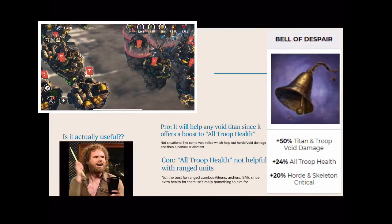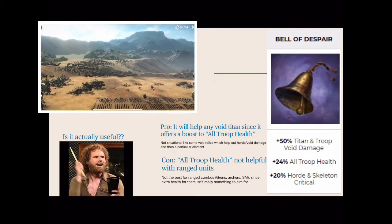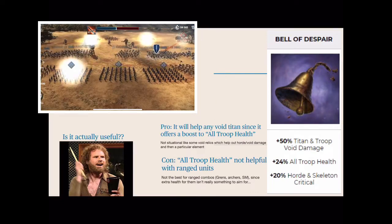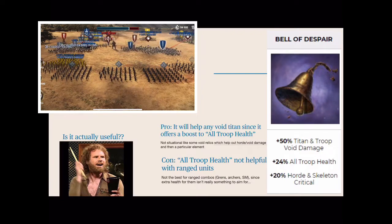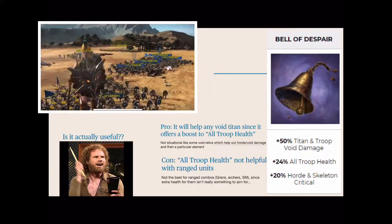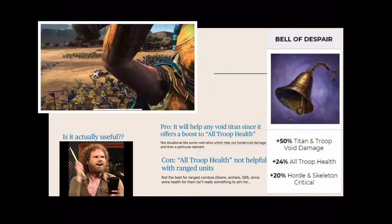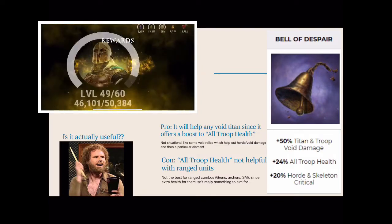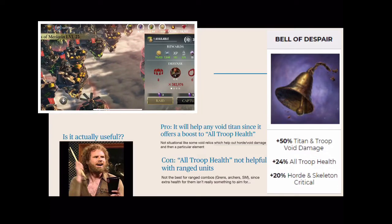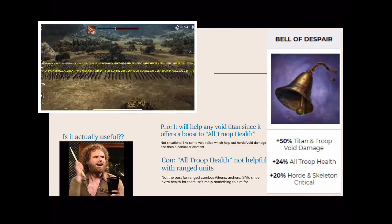Here it is — the Bell of Despair. If you look at it, it gives you 50% Titan and Troop Void damage, 24% all troop health, and 20% Horde and Skeleton critical. My question when I first look at it is, is it actually useful? On the pro side, it will help any of your Void Titans since it offers a boost to all troops regardless of their element. So you don't have to worry about some of these Void relics that might boost just Grenadiers or ice — this one will go for any of them. That makes it pretty useful in that sense.